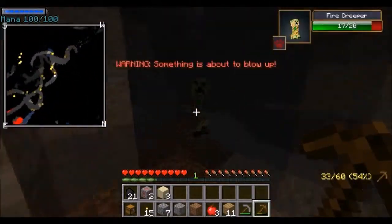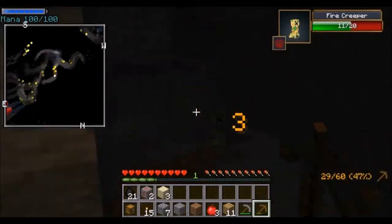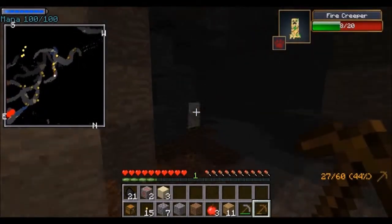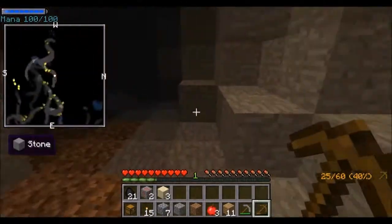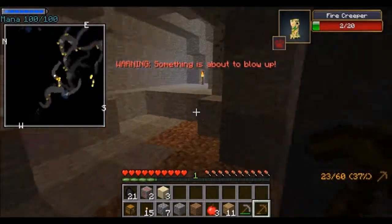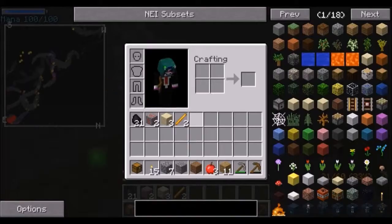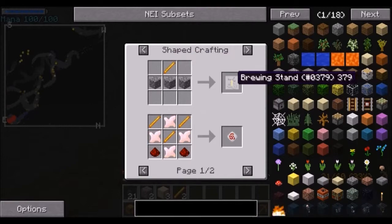Of course — a creeper. It's called the Fire Creeper, it's part of the More Creepers mod. And you can see there's also a warning that something's about to blow up — that's part of Better PvP. Probably should have crafted a weapon. But of course, I'm very skilled. And yeah, I got a blaze rod. I don't know what I can use it for — let me get a brewing stand.